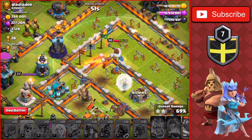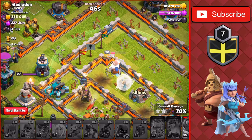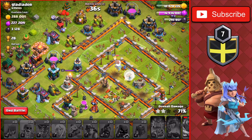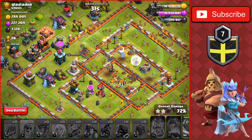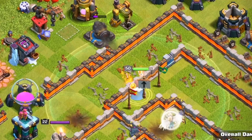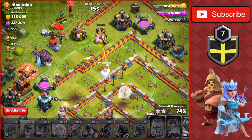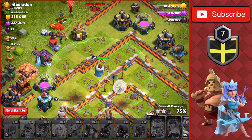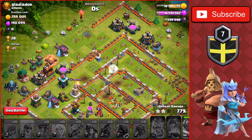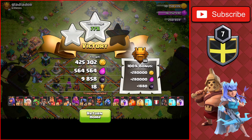We have a Warden walk now taking out some of the remaining buildings. The Healers aren't enough to heal the Warden back to full before the Scattershot takes him down. The Warden attacks the Scattershot — he takes it down — then moves to the Bomb Tower and heads toward the cannon and that dark elixir drill, getting all the dark elixir on the base. We need this for upgrading the Lassi and the other pets. We end the raid at the three-minute time limit — I think we could have three-starred with more time — finishing with a 77% two-star.